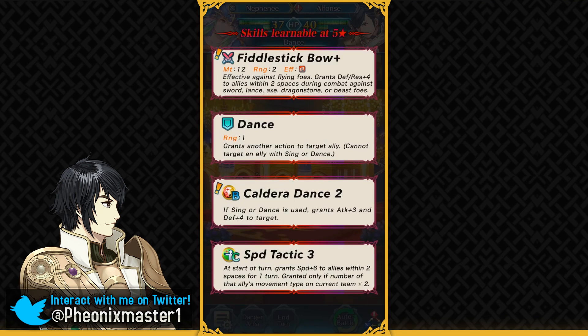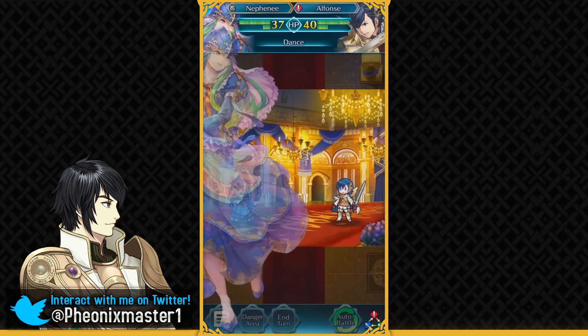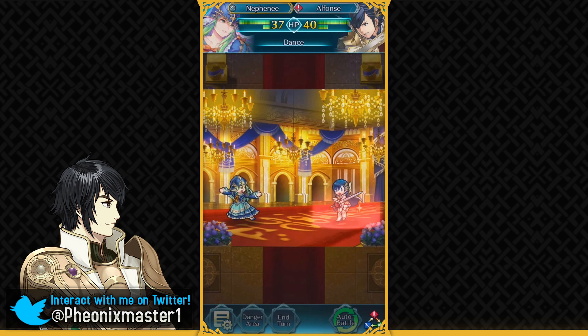The dance skill is not really all that good, honestly, because Wings of Mercy is just a much better skill to run on your dancer. She's got Speed Tactic, the very rare skill which they have somehow made this hard to access — still not a secret seal for Speed Tactic or available on any easily accessible unit. So Nephany doesn't have the best base kit. She just acts as a defensive support with Fiddlestick Bow Plus and giving you more defensive buff, and as an archer dancer she can check flying units.